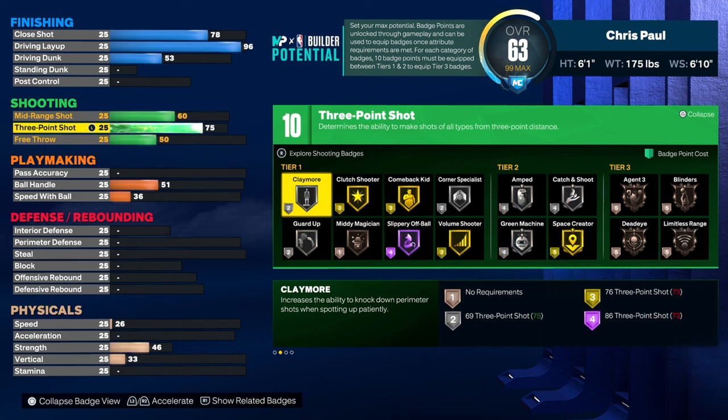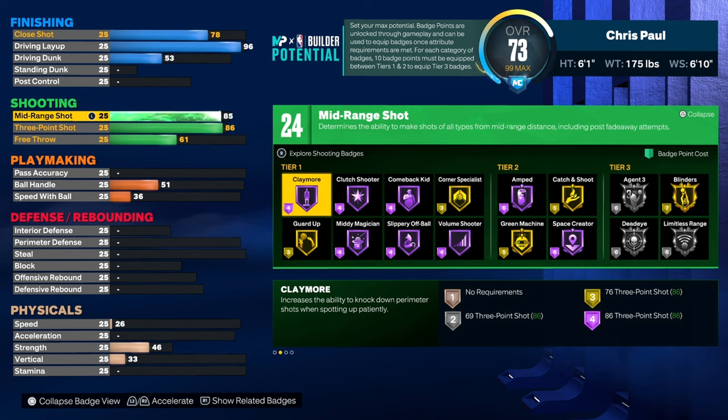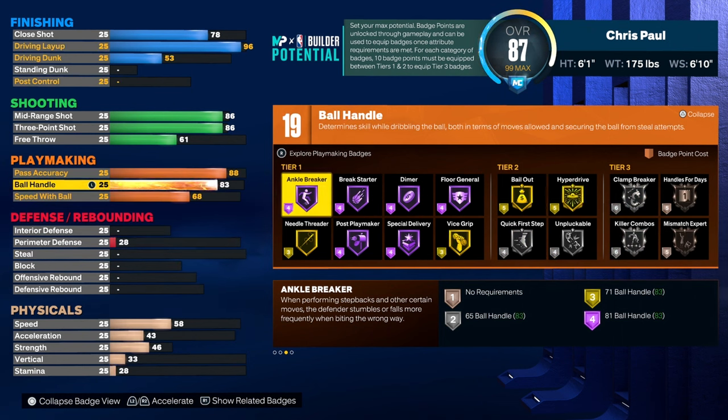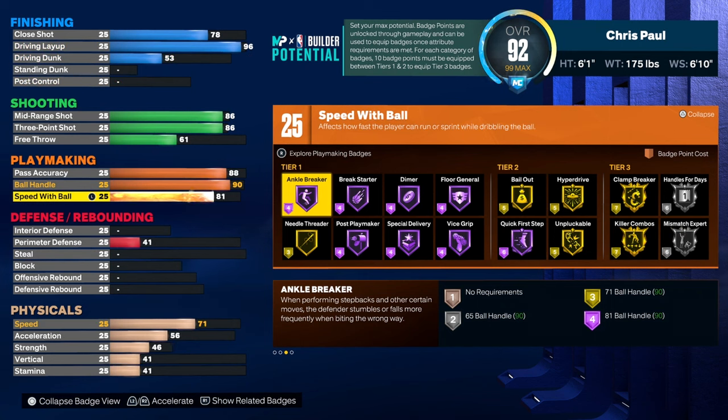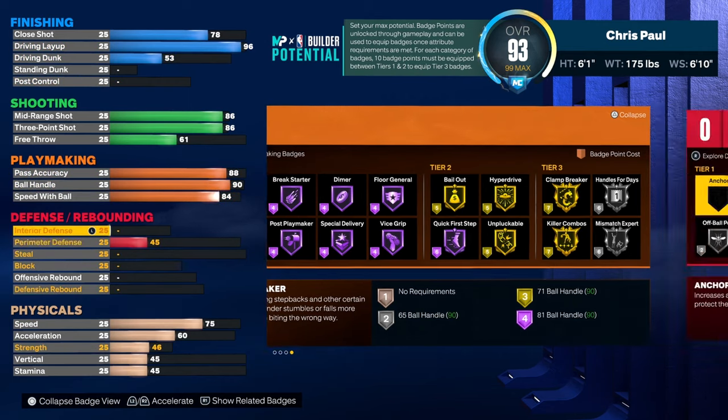He's like 36% from 3 or something like that. So you're gonna have a high 3, high mid-range. You're gonna have 25 finishing shooting badges. And he's one of the best passers in the league, so an 88 pass accuracy, a 90 ball handle, and an 84 speed with ball. This gives you 26 playmakers.